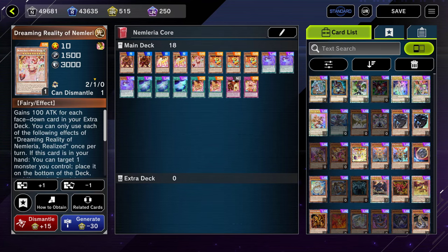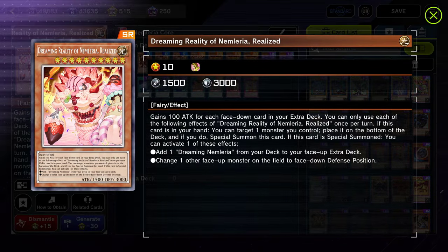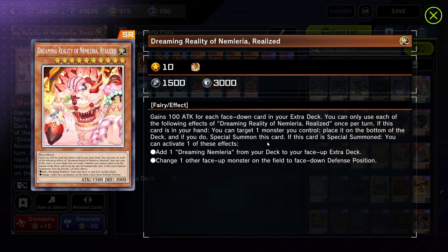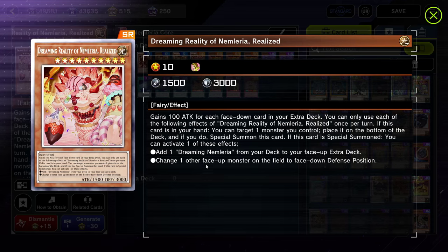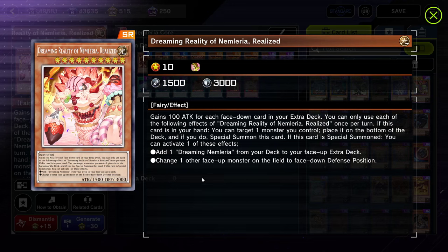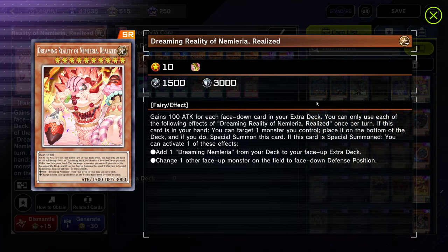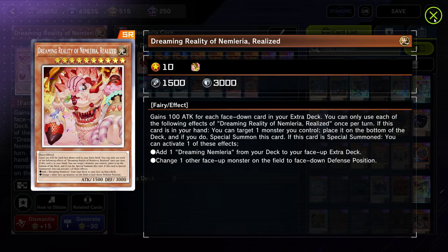The next monster — Dreaming Reality of Nemleria Realized — is either a really hard brick or it wins you games depending on the situation. He gains 100 attack for each face-down card in your extra deck. If this card is in your hand, you can target one monster you control, place it on the bottom of your deck, and special summon this card. If this card is special summoned, you can add one Dreaming Nemleria from your deck to your face-up extra deck — basically putting the girl face-up automatically — or you can change one other face-up monster on the field to face-down defense, essentially a non-targeting Book of Moon. We only run one copy because you generally don't want him in your hand; there's a trap that can special summon him instead.